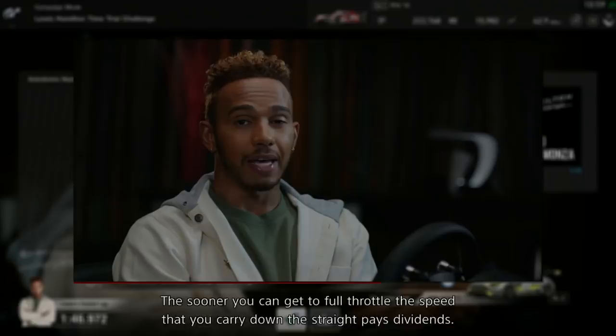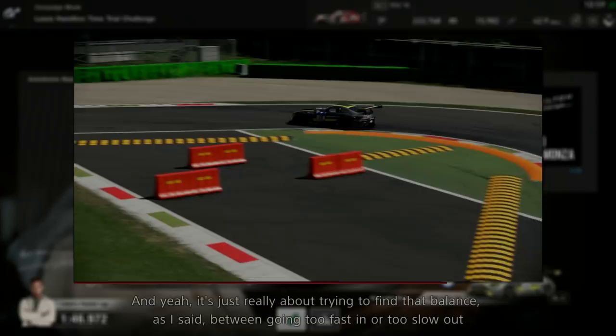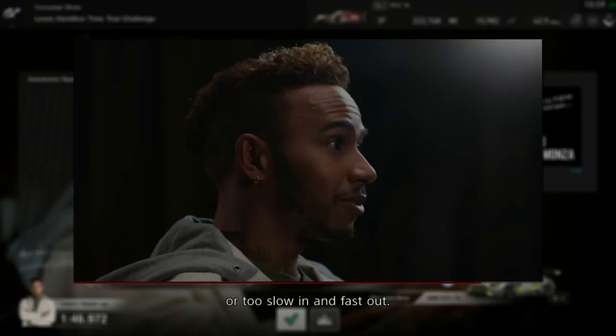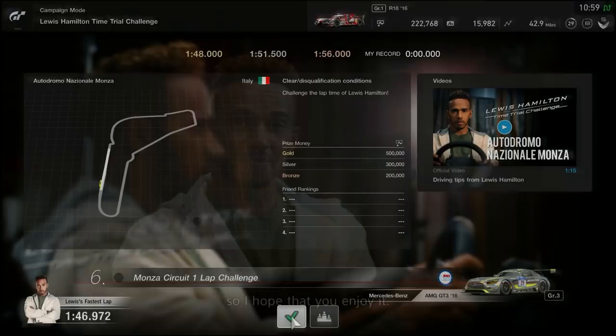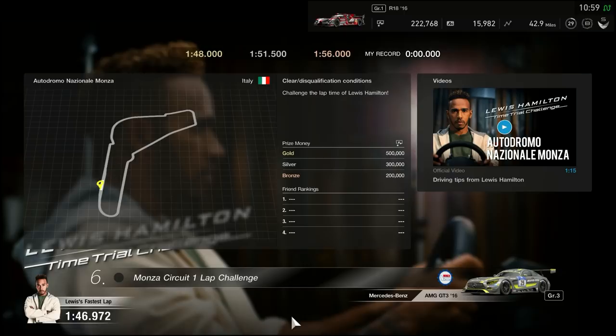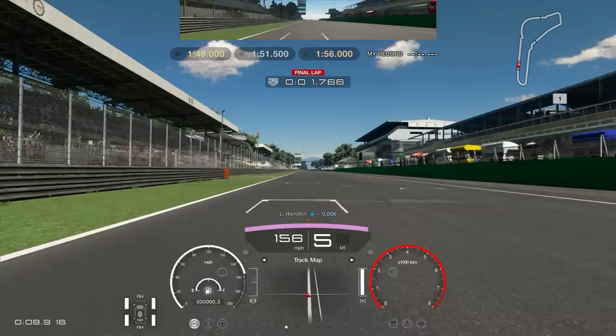It's a heavy braking circuit — you're braking from high speed to almost a standstill in the chicanes, and you need to be quite aggressive on some of the curbs. It's really about finding that balance between going too fast in or too slow out. I love this track, and as I'm recording this I'm about to go and race there this week. Hopefully we can at least get silver — gold would be the second best, and beating Lewis would be peak performance, but I'm not going to hold my breath for that.